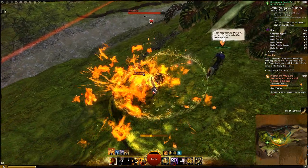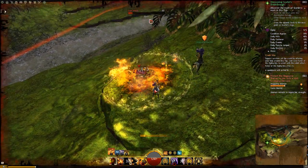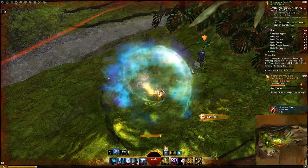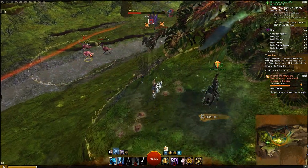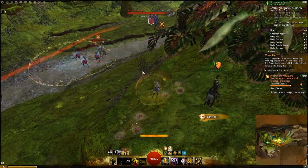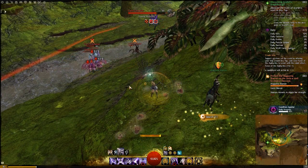Once the sandstorm ends the enemies you find there change completely — instead it's filled with worms, perhaps some moas, and the odd Inquest here or there. As I was playing this alone I unfortunately couldn't see what happened if you managed to kill the giant, but I would presume it's just a good reward, as killing many of the champions in regular Dry Top would be too.